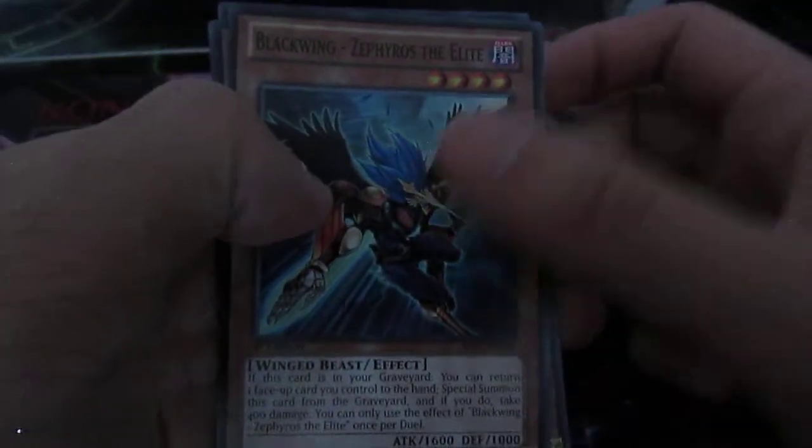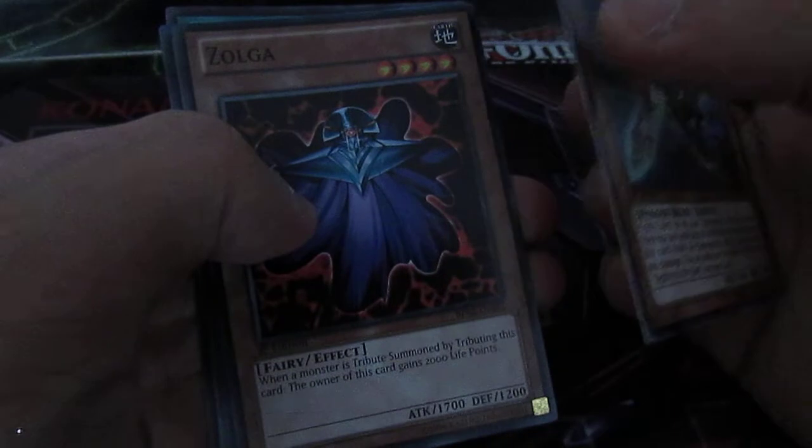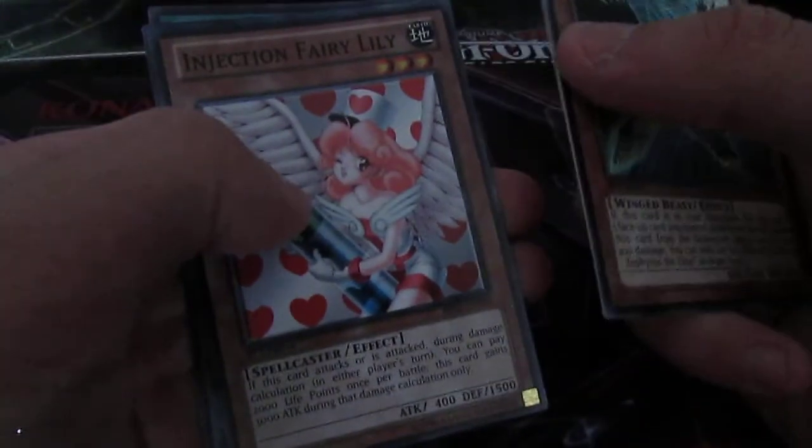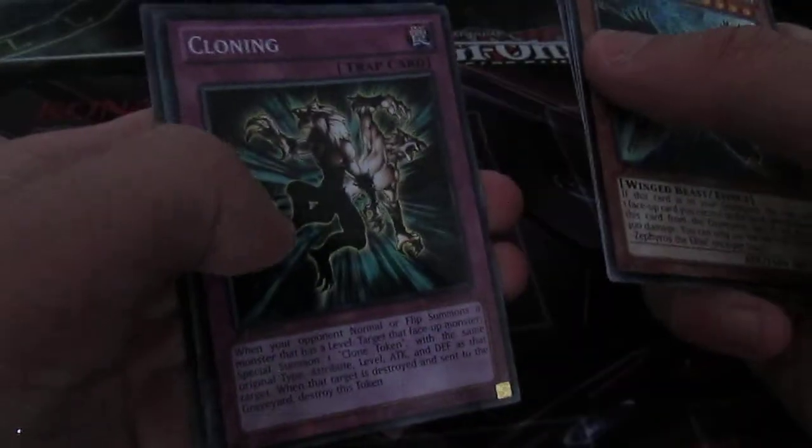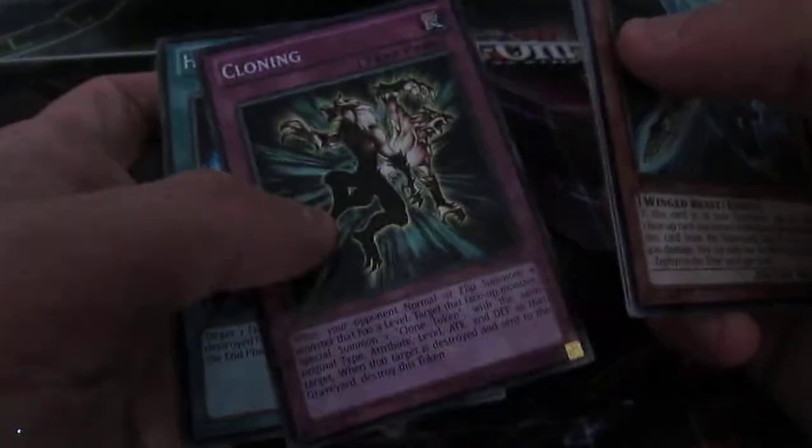We've got Blackwing, as always nearby. Zogger in Rare — it doesn't make much difference. And we've got Cloning in Mosaic Rare — not bad. Basically, we've got one more pack left to open in this half, then there's another half to go.